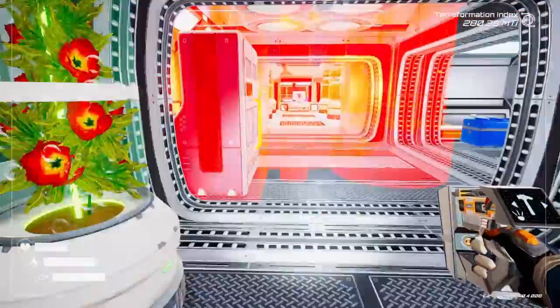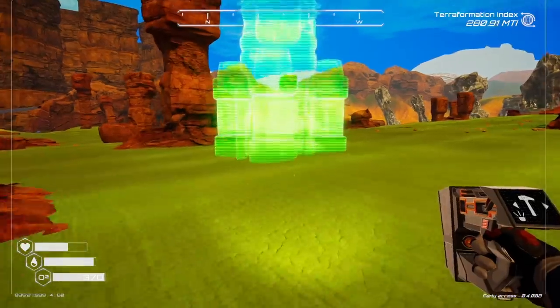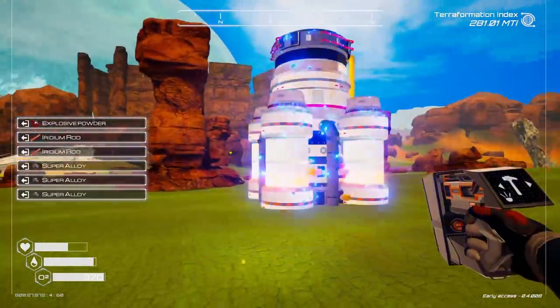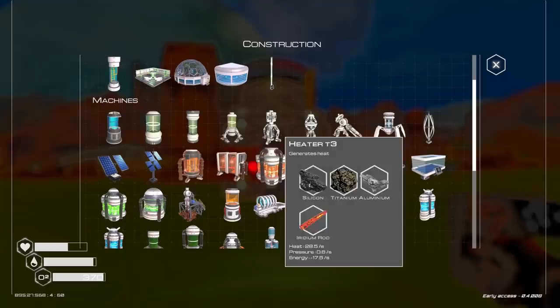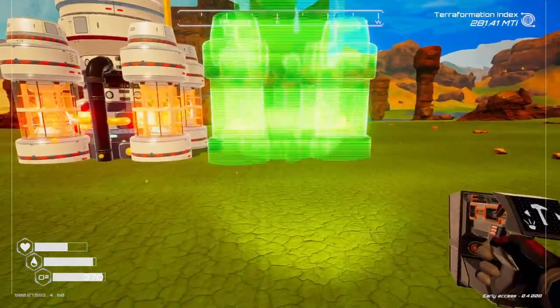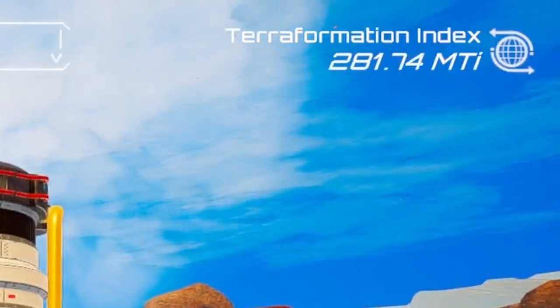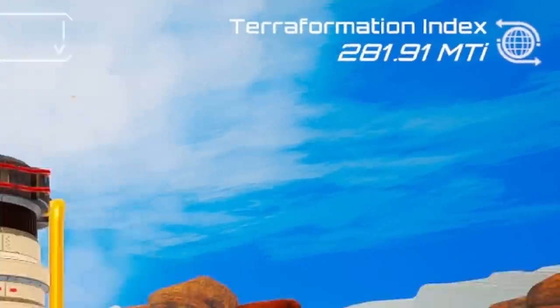We'll climb back down. I think these might have to go outside. I don't even know where to put them, so I'm just going to throw them in over here. Oh my word, that's large and in charge. I don't want the tier three, I want the tier four. Oh, they're so big. I love them already. Look at the terraformation index in the top corner — just go! It's nice.